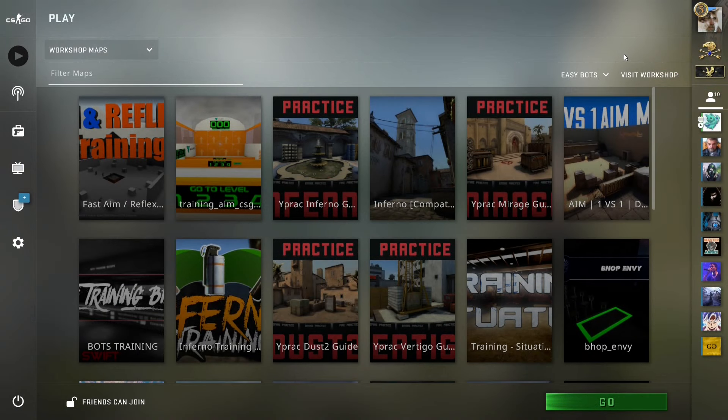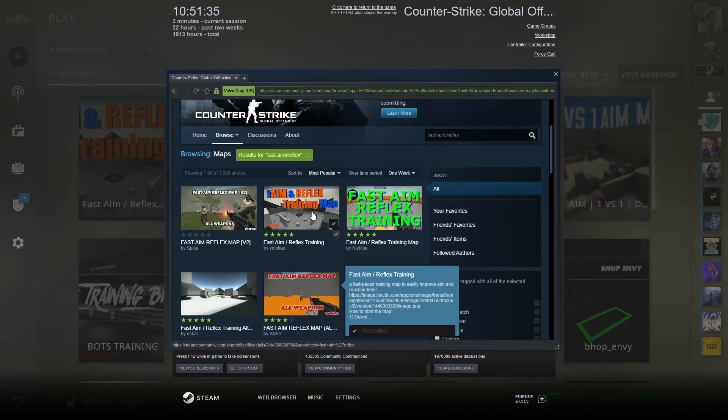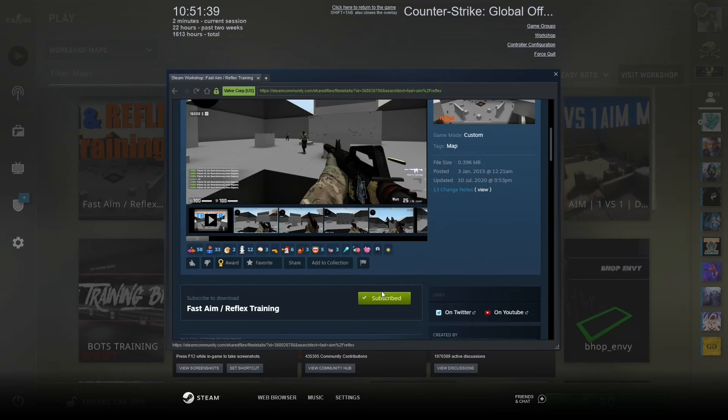First, you're going to search in Workshop Maps for Fast Aim / Reflex. You'll want to subscribe to that map. Also, you can subscribe to me — all links are in the description.